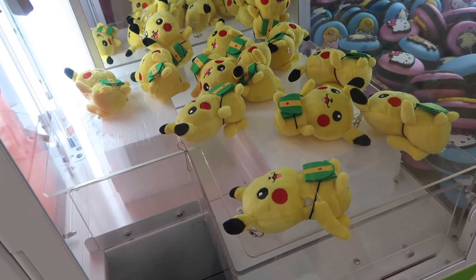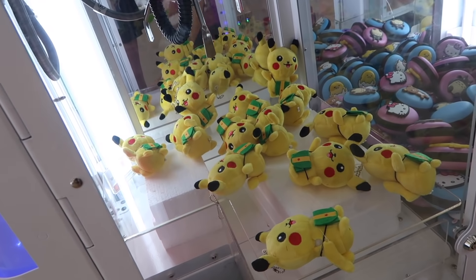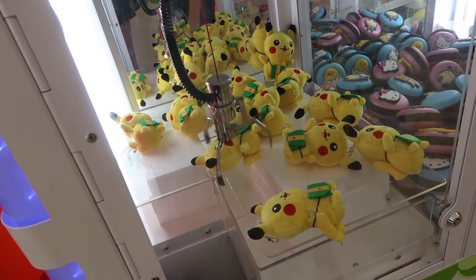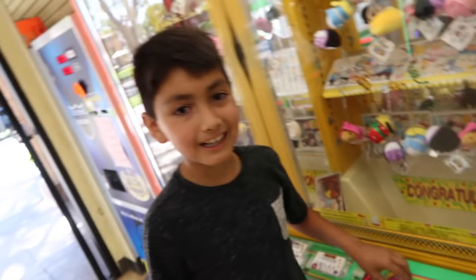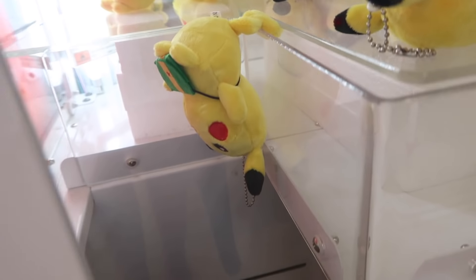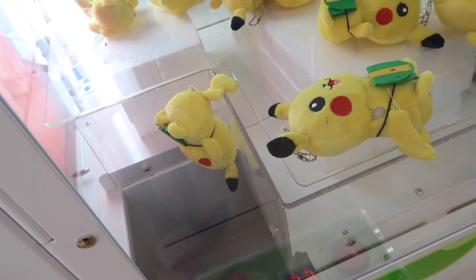My sister's trying this Pikachu claw machine. They're so cute, let's see if she can get one out of here. She's gonna try for this one right by the corner. That actually looks perfect where you have it. Let's see if she can get it. Someone watching videos says hi - his name is Abel. My sister literally got Pikachu stuck. Look at this - its butt is like stuck, but that's a win, guys. Safari Girl got her Pikachu. Good job. We saved it from the claw.